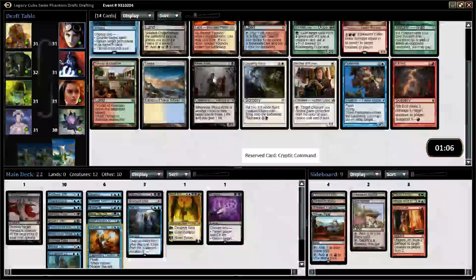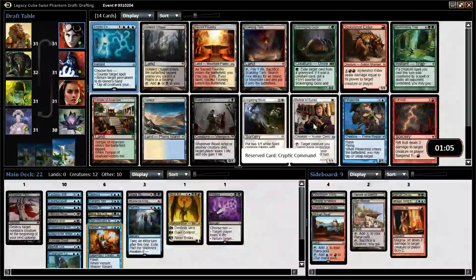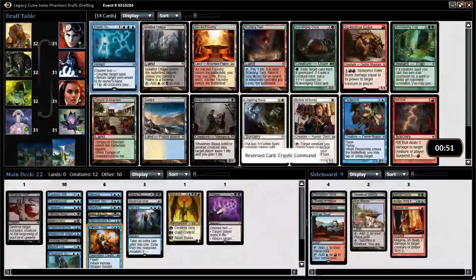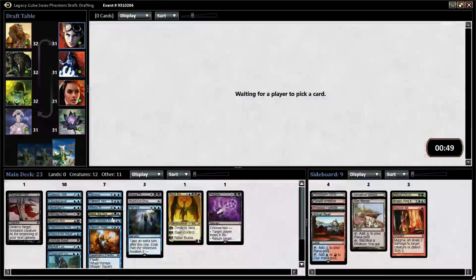Oh, hello — Cryptic Command. Yes. That's all I have to say about that. We have a good chance of wheeling something decent from this — actually nothing that great. We can get the double splash on Temple. Maybe Scalding Tarn wheels. It doesn't look like anyone's playing blue aside from us. Cryptic is in.